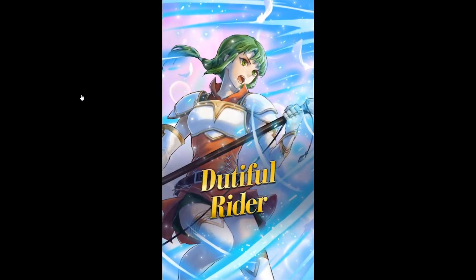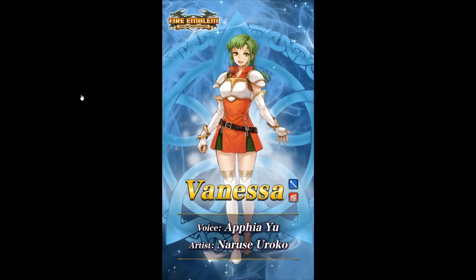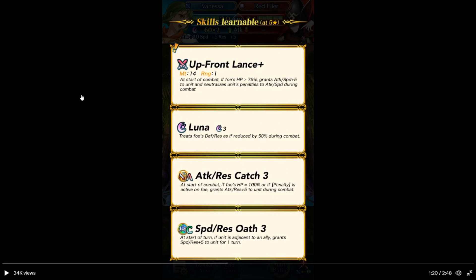Sometimes the next unit is going to be the 4-star — just the way it goes. And we have Dutiful Rider: my pegasus and I can scout the enemy in no time. So that's the blue lance flying unit. Yeah, that's the scrims 4-star. Up front lance — at start of combat, if foe's speed is 90% or above: attack and speed plus 5 during combat, and you respond to see stats during combat. Luna — treats foe's defense and resistance as 50% during combat. Full free charge. Attack Res Catch 3 — it's the free version. At start of combat, if foe's speed is 100%, attack and res plus 5 during combat. Speed Res Solo 3 — at start of turn, if she's not adjacent to an ally, speed and res plus 5.